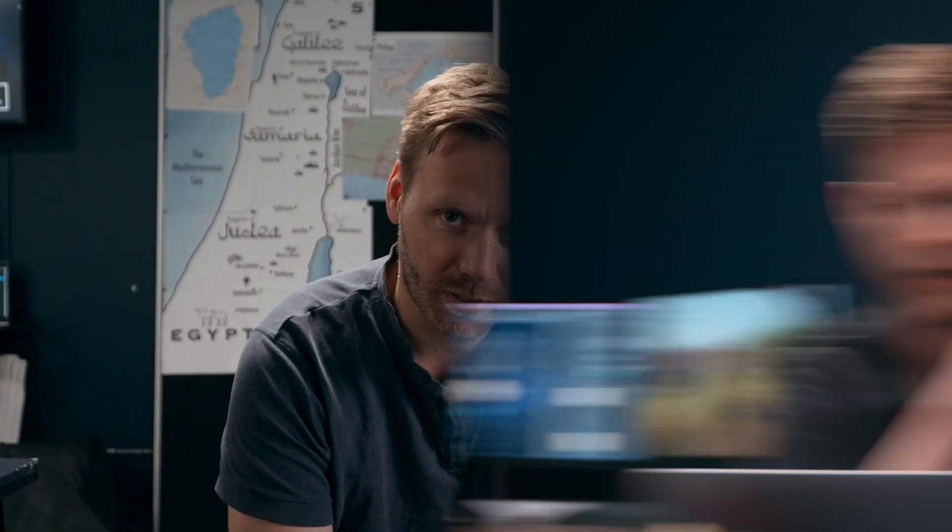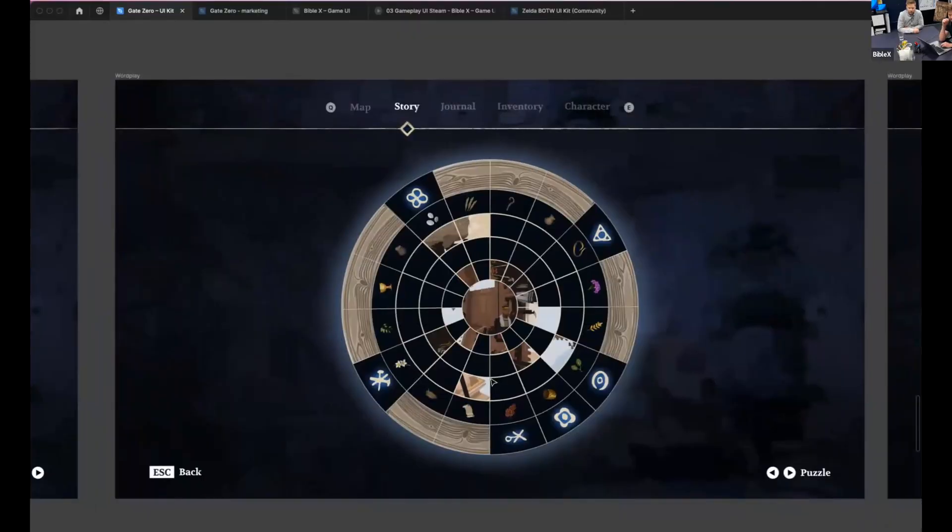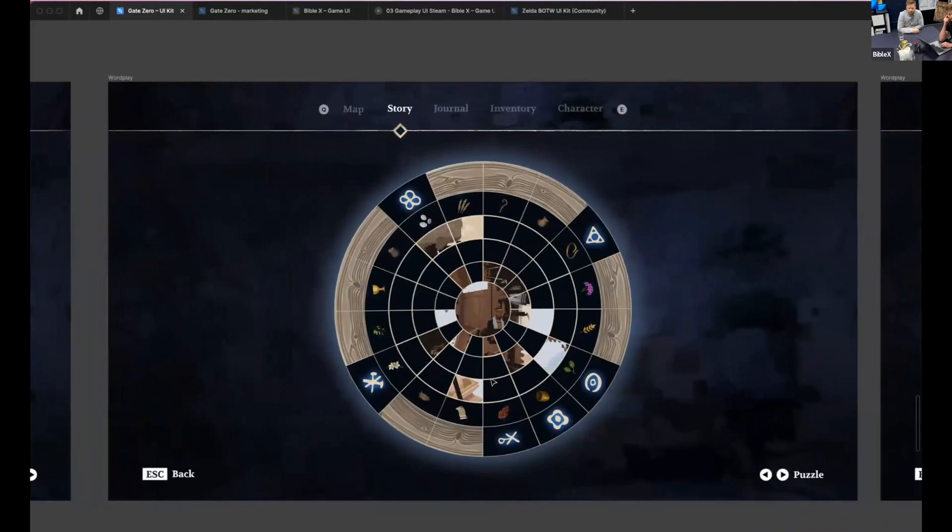In the game we have something called the riddle, or the riddle box, which will be a new feature. It's a riddle that Hector and Max get from their grandmother, and they have to go back to Jerusalem to find all the answers for it. The first one is this puzzle wheel with different elements and items.